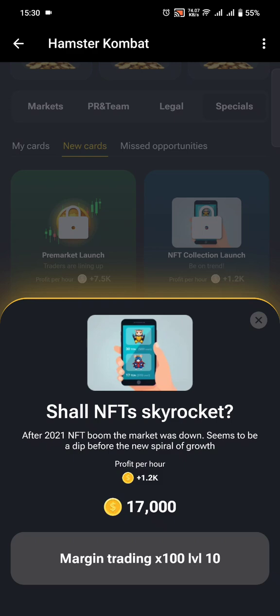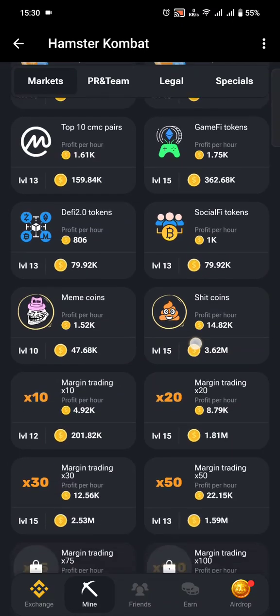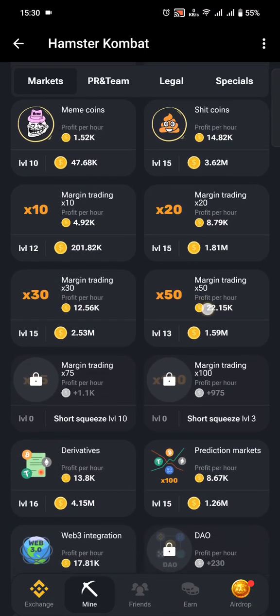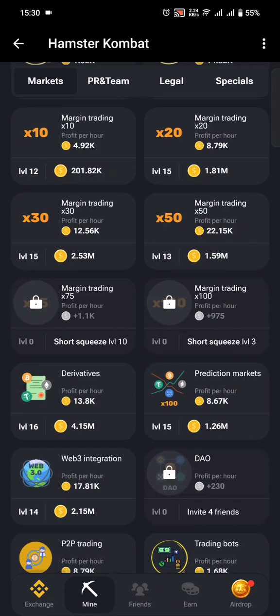Let's find this particular card, which is right under Markets. You will find it just after the x50 card. You can see the card right here — it's currently locked so I can't even tap it.